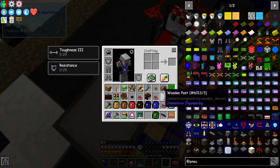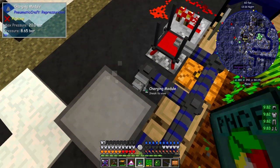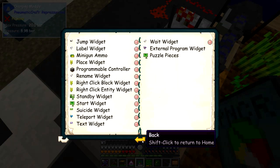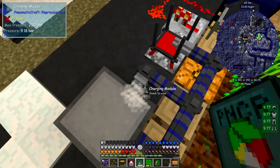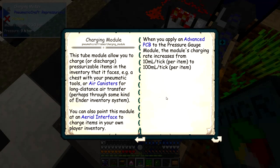Now what we can do is add an advanced PCB to this. Let me look at this from the book — shift right click it and we'll come straight to that recipe. Going back a page, that tells you about the charging module. When the module is connected to an aerial interface it charges items in your inventory. When you apply an advanced PCB, the charging module's charging rate increases from 10 milliseconds to 100 — so it's 10 times faster.